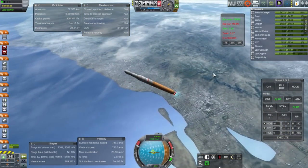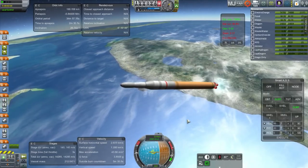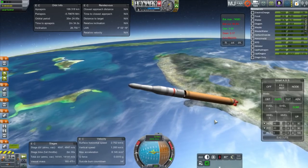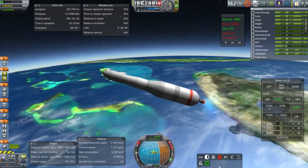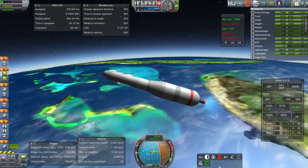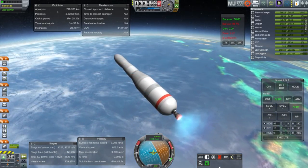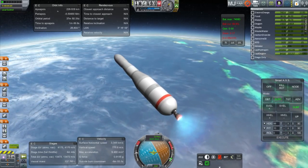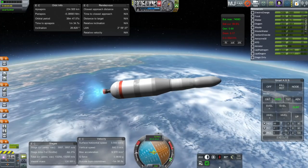Nice look at Florida right there. Very good view. The rocket proceeds — Stage 1 is almost out. Separate, and ignition of the J2X. One of the problems in 64-bit is that the fairings don't go off properly — the interstage fairings didn't really release. Some people say it works fine for them, but not for me. Except for not being able to stage the upper fairings right now due to potential collision with the vehicle, this stage is going quite well.